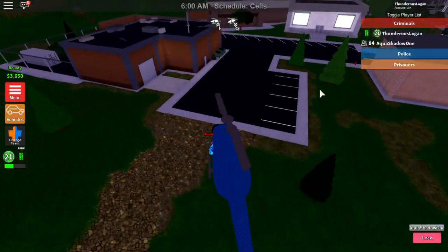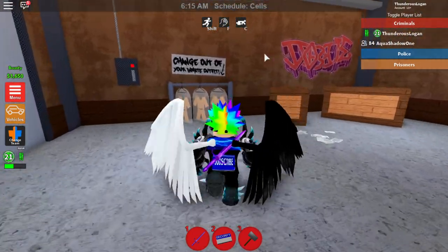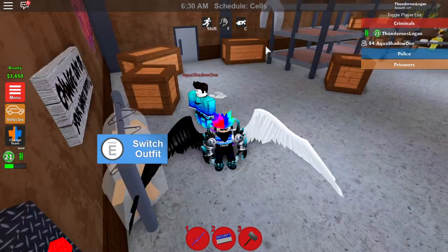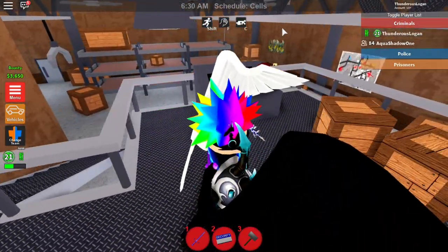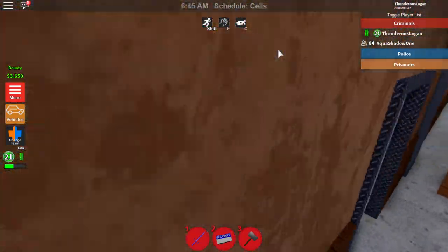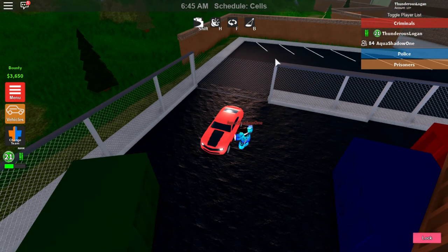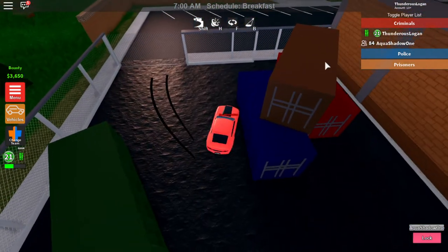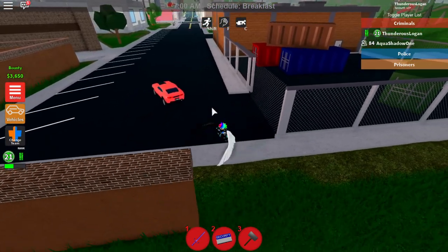Over here we got the criminal base. If you want to change out your inmate clothing, you can right here — press C on PC, tap it on mobile, press Y on Xbox I believe. I'm on PC so I can't really figure that out for you guys on other platforms. Let me get a Camaro over here — we can enter the driver and this opens. Wait, does this gate not open? Oh, nevermind — I had to go the other way. If that gate didn't open, what would be the point of having a Camaro in there?